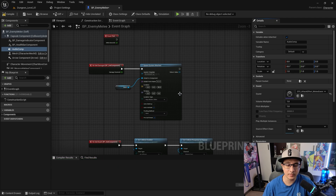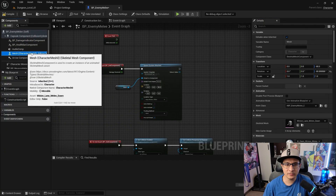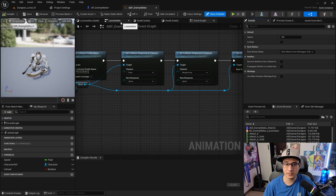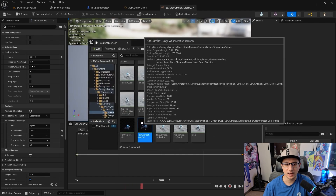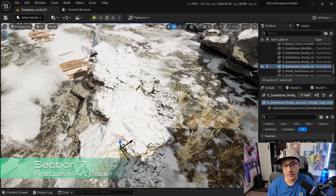In section six we're going to add sounds and learn about MetaSounds — how to create simple sounds and use them in your gameplay. Adding sounds to your game will greatly affect how your gameplay feels, so it is really, really important.